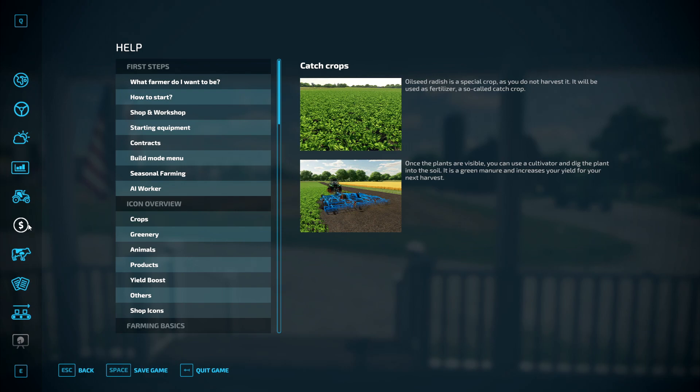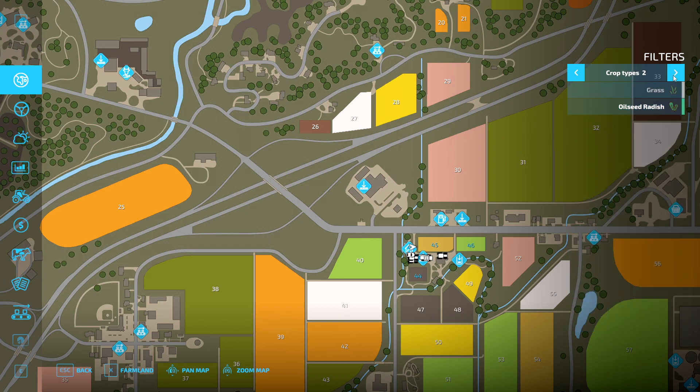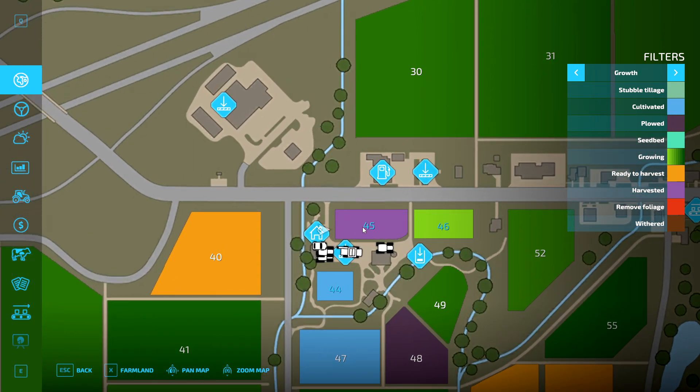So first things first — press your Escape button to get onto the game. Now this is your main screen with all your filters, like crop types, so you can see all the different colors and what they mean for fields. Growth — this tells you about the growth state your field is in. The ones highlighted in blue — fields 44, 45, and 46 — those are fields you own. Field 45 has been harvested, and field 44 has been cultivated.